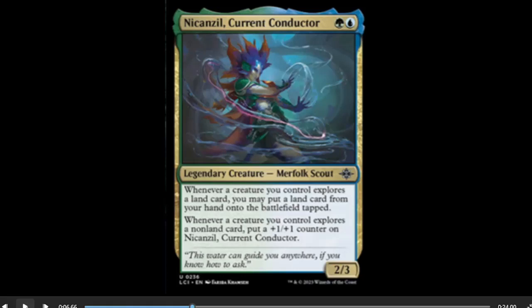Getting back into the actual set spoilers — we have Nick Ansel, the Current Conductor. For one blue and one green you get a two-three, already a decent rate. Whenever a creature you control explores and reveals a land card, you may put a land card from your hand onto the battlefield tapped — that is incredible. Whenever a creature you control explores a non-land card, put a plus one plus one counter on the Current Conductor. So this card sits on the battlefield and lets you put a land into play for free.